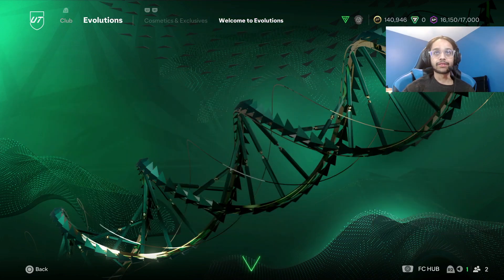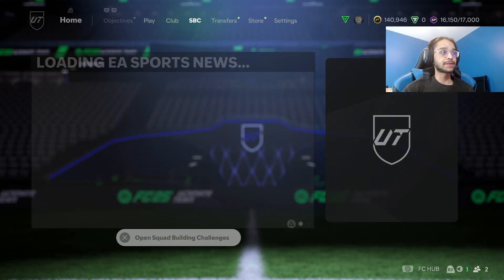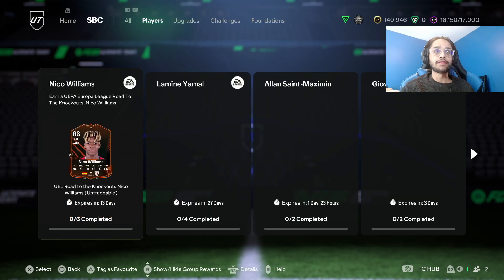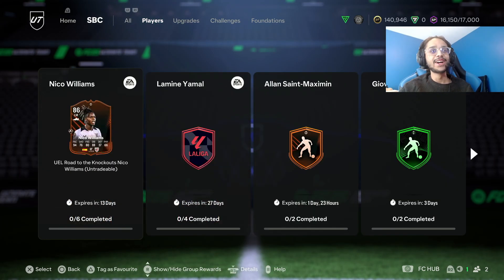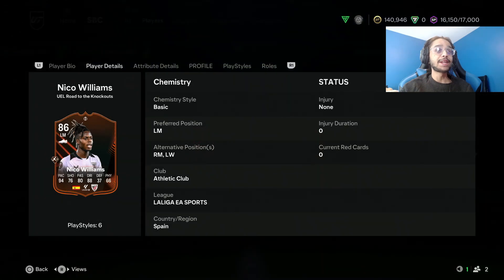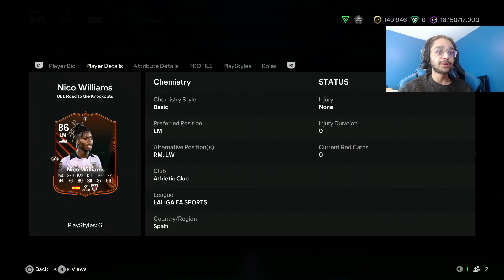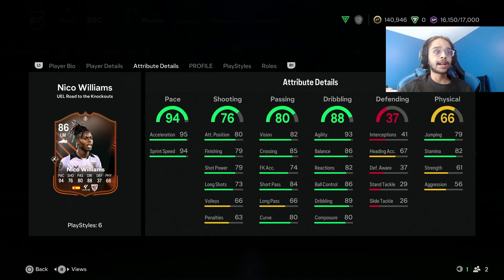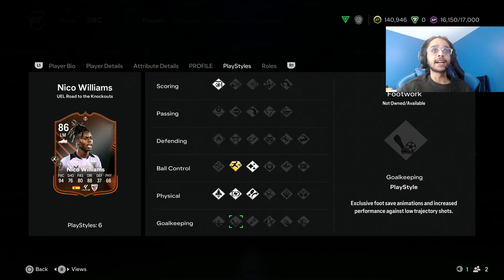Might as well boost your Spanish players because you're supposed to be playing with Spanish players for extra packs - that's the season theme. Oh my god, they released both of them at the same time! We have a Nico Williams - he's here for two weeks by the way, four star four five star. He can play on the left and he can play on the right. Oh my god, this card is insane!